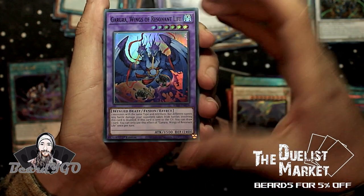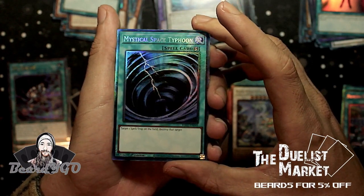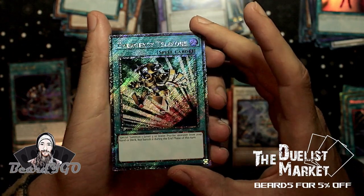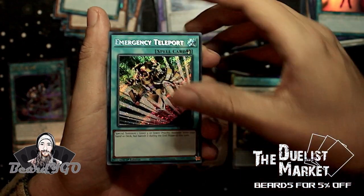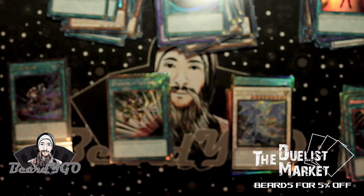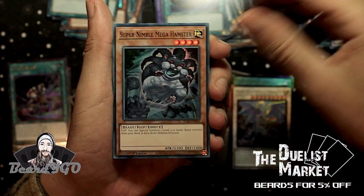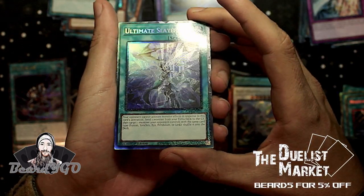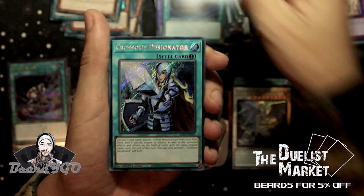Charge of the Light Brigade, Solemn Warning again, Secret Rare Pearly, Secret Rare Twin Twisters — very nice. Bingo Machine, Go!, Gold Sarcophagus, Red-Eyes Dark Dragoon in its original Ultra glory. Got Trishula, Dragon of the Ice Barrier. Next: Garura Wings of Resonant Life, Solemn Judgment, Mind Control, Collector's Rare Mystical Space Typhoon, and a deep secret starlight-style Emergency Teleport. Secret Rare Book of Moon, police burial, Mystical Space Typhoon.